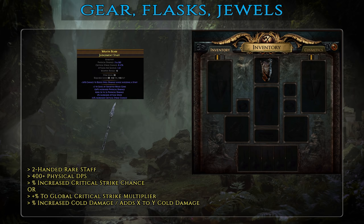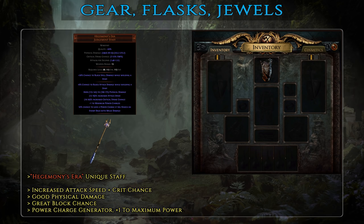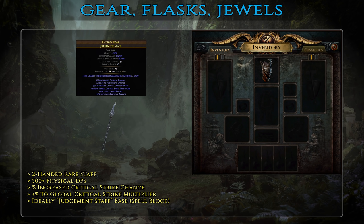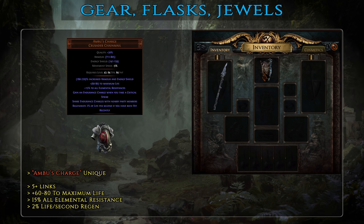For your weapon, you'll be using a two-handed staff for the additional block chance and excellent passive tree nodes. A basic staff should have 400+ physical DPS along with some crit strike chance or crit multiplier; flat or % increased cold damage are also decent affixes. For mid-tier, Hegemony's Era is excellent — good physical damage, increased attack speed and crit chance, extra block chance and power charge generation, nothing is wasted. This staff will easily take you to red-tier maps. For best-in-slot, aim for 500+ physical DPS, crit strike chance, crit multiplier and some attack speed, ideally on a Judgement Staff base for the spell block implicit.